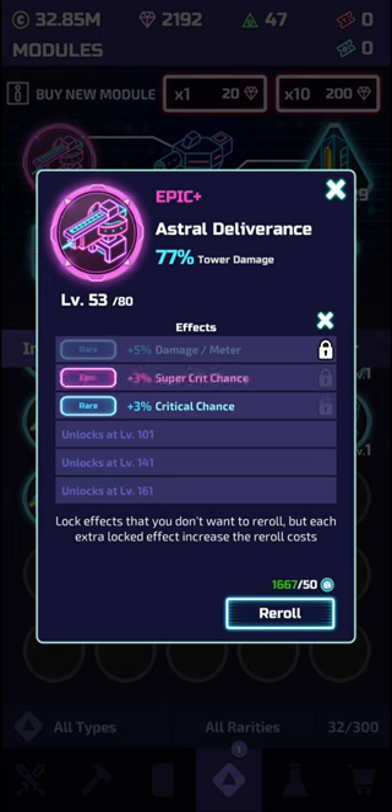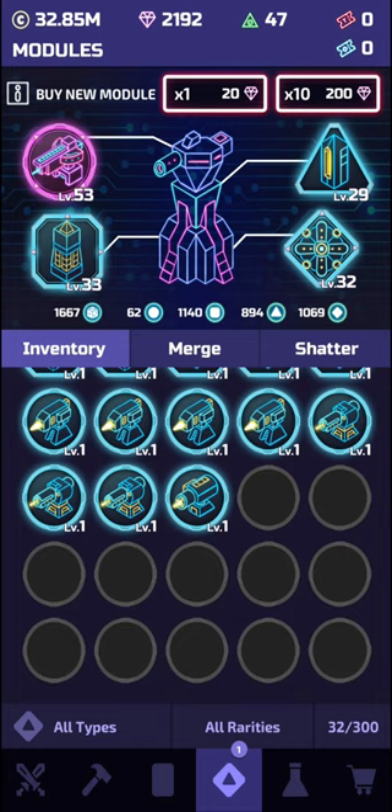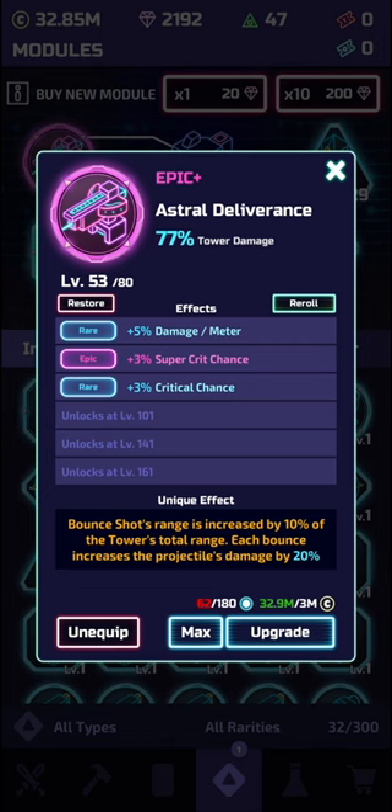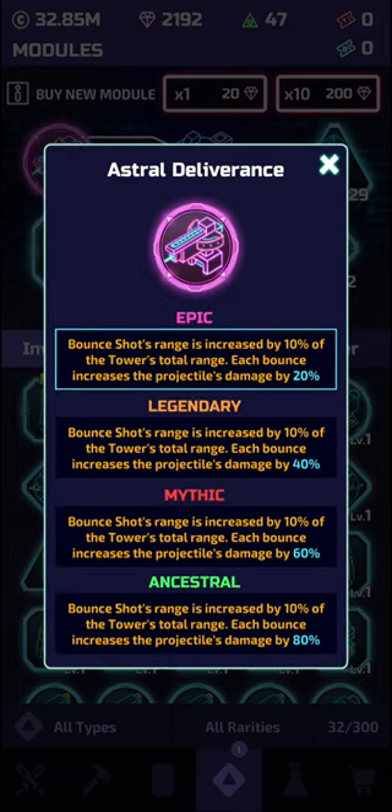If you have any questions by this point please leave them down below and I'll get back to you. The last thing to talk about today is the unique effects you get from epic modules and above. When you click on one of these epic modules you'll see at the bottom that you gain a special ability, which will be different depending on the type of module you have. You can also click on the ability to see how far it will be leveled up if you make it all the way to ancestral level. This shows that epics are really worth getting and using as soon as possible, and another reason not to destroy them when merging in the future.